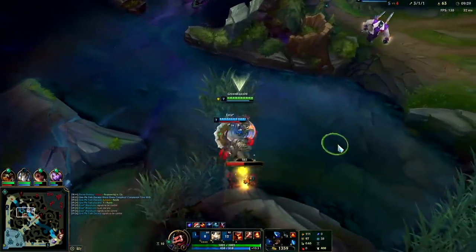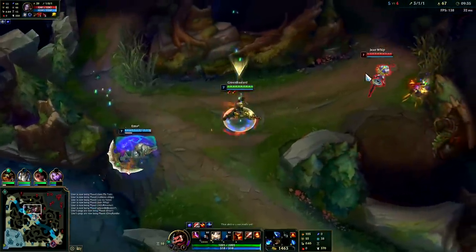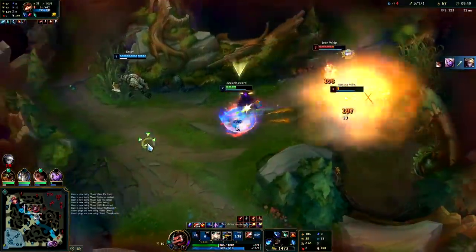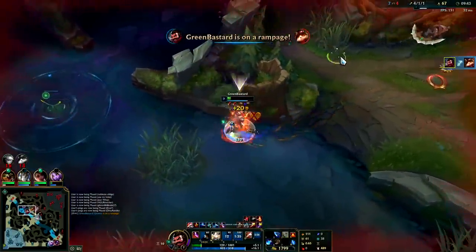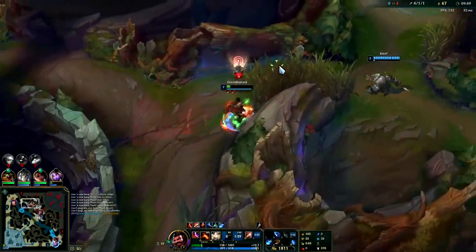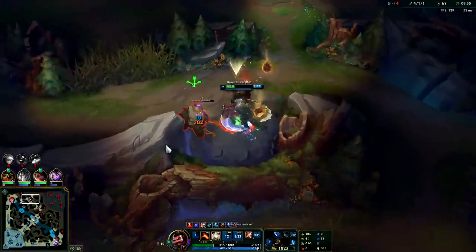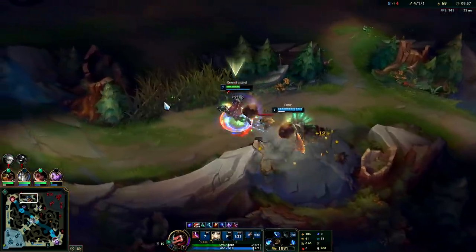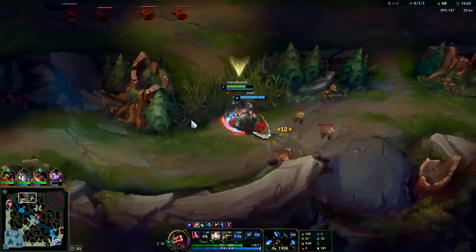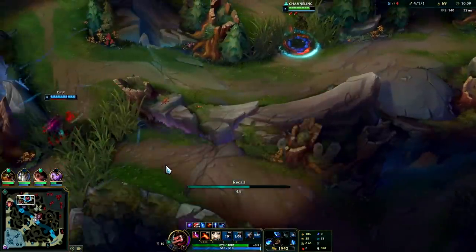All right, I barely kept grit up by hitting the scuttle crab. You really shouldn't try to take that from me - that's a mistake. He gets less gold and XP from the camps than I do. He's literally trying to let me die since I got the scuttle crab. In general you want to give all monsters to your jungler if possible because they get literally more gold and XP from it since they have the jungle item.